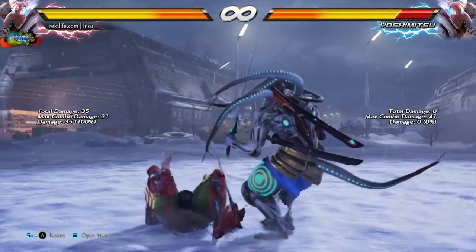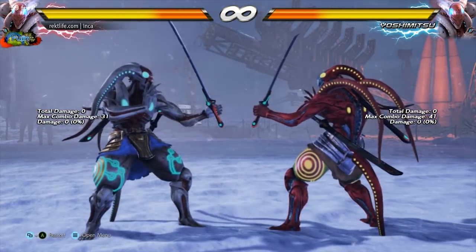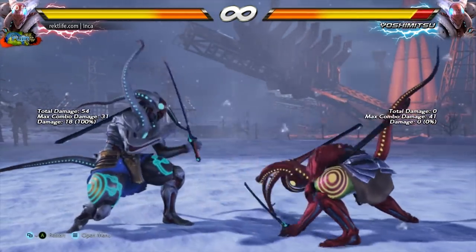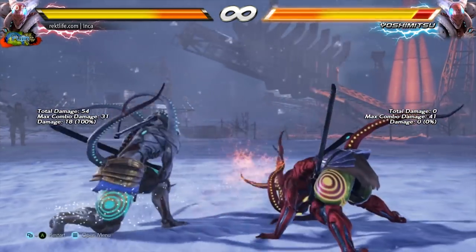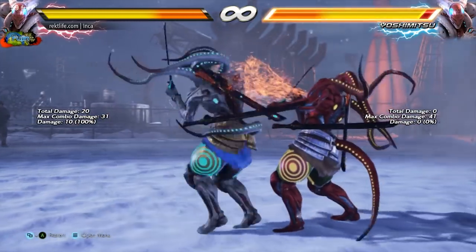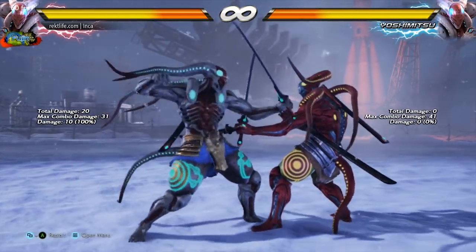Now onto the buffs. Yoshimitsu's 2 throw now floor breaks, allowing you to get a combo on Forgotten Realm. His full crouch sweep got a damage buff and a homing buff. His 2-1 string got sped up, both the regular version and the cancelled version.